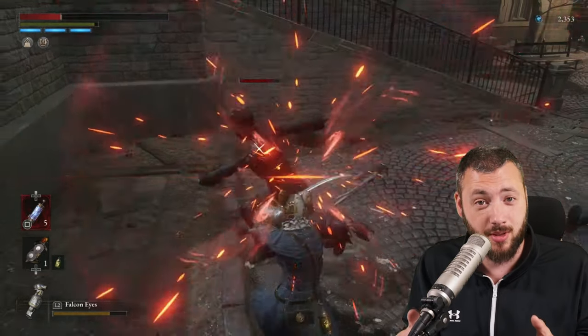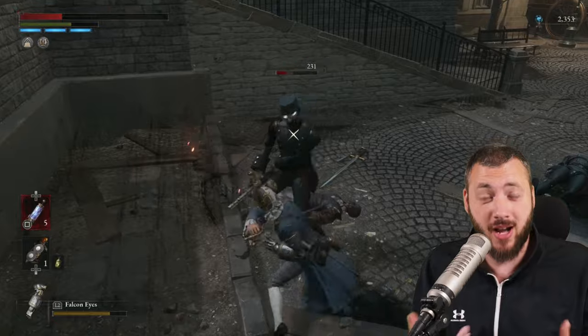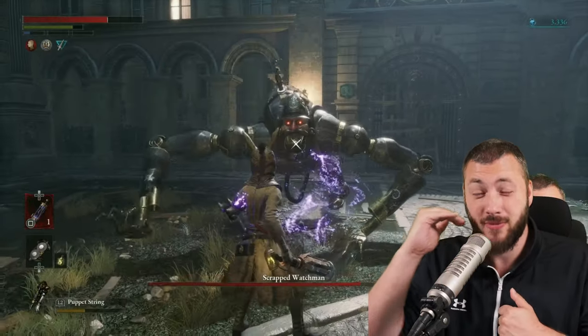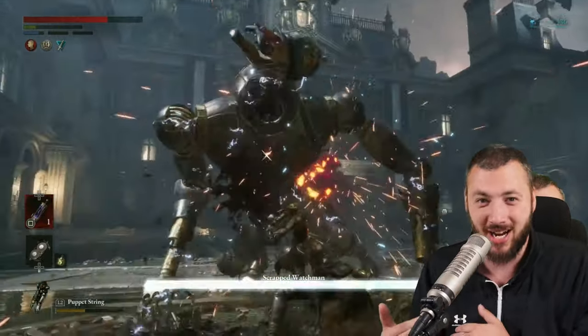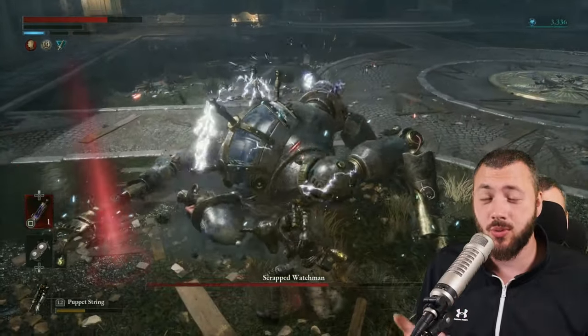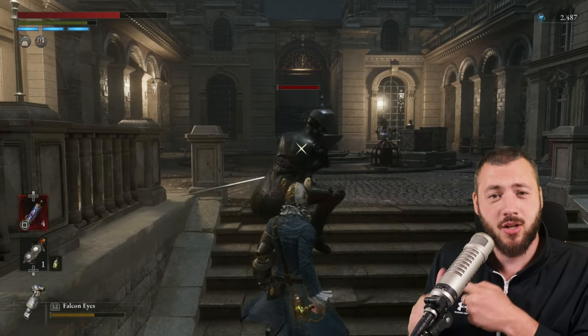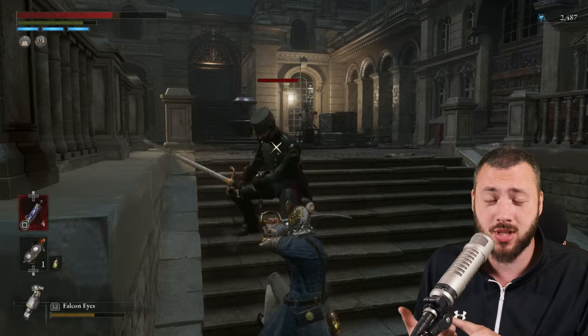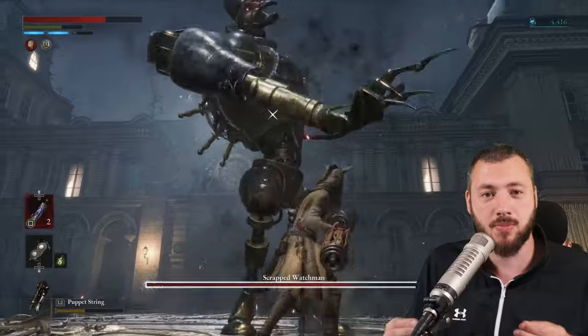Afterwards, we're going to go frame by frame through fights and I'll explain the perfect guard points — when to exactly press the button, and how the pity timer actually works. Dodging will essentially allow you to just avoid damage, the same as perfect guarding does: no damage taken, but also no stamina lost. The most important part here is you're actually staying in position.